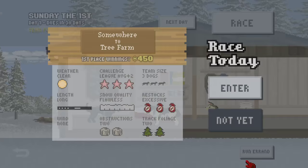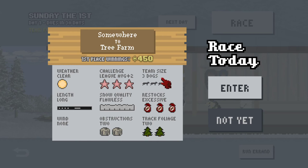I think the whole point of the game - because I've only seen a couple of let's plays on this years ago - is that you are building up your dog sledding team, taking care of them by going to races, entering different challenges, and trying to grow your kennel. Summer to Tree Farm - I'm guessing this is the race we're going to enter. Length: long, no wind, weather clear, average challenge level average plus two, snow quality flawless. Two obstacles, track voyage, two restocks - we need a dog sled team of three.